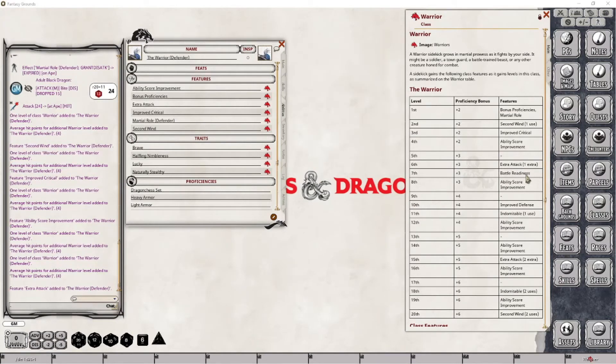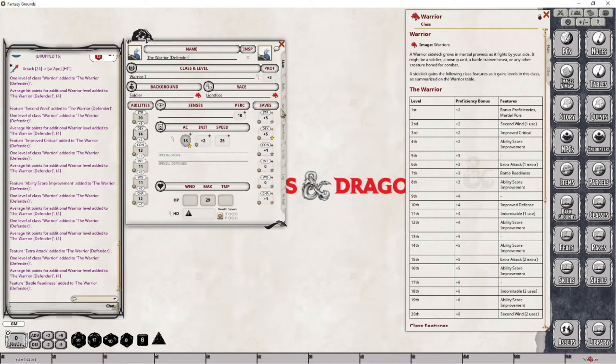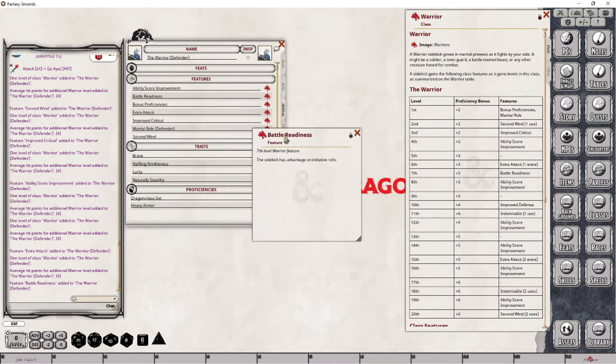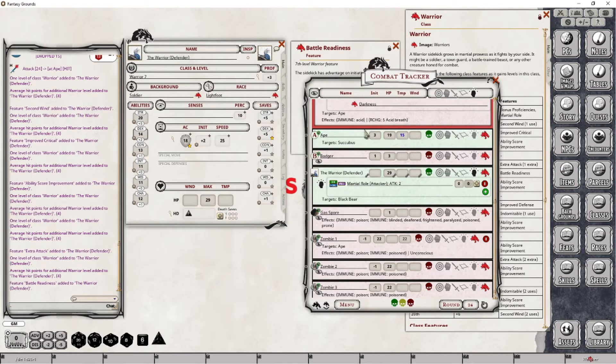At level 7, we are gaining a new feature called Battle Readiness. Let's drop this into place and pop open that feature. With the Battle Readiness feature, our character is gaining an advantage on their initiative roll. An initiative roll sets the order in which characters and creatures attack in the combat framework — in this case, the combat tracker. When you roll an initiative roll, your character will shift position depending on what the value of that roll was.